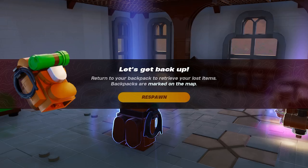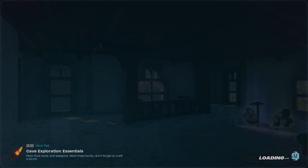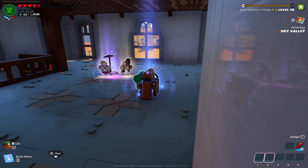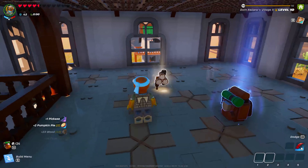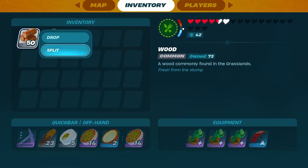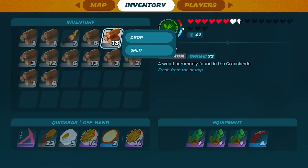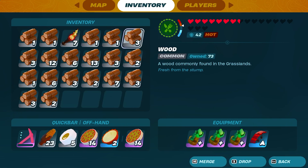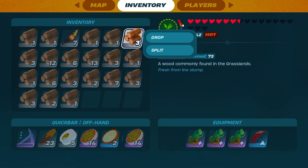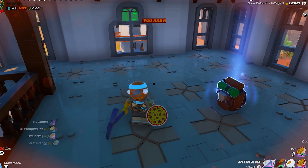Once you press that respawn button, you'll spawn at the bed you just placed down, or at your home bed if you were in your home village. Completely ignore the backpack and pick up the items you placed next to it. Then split every single item you have so that you fill up your entire quick bar, offhand, and inventory. If there are any empty spots, when you open the backpack it'll automatically put the grapples into your inventory and they will not recharge.